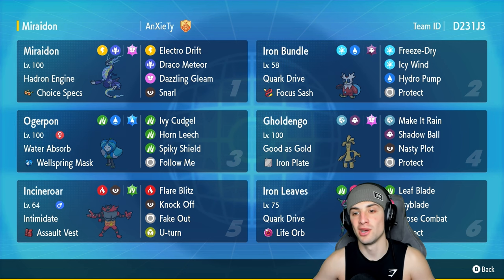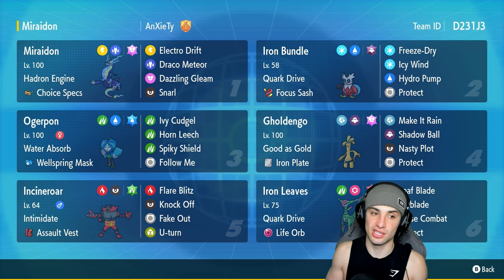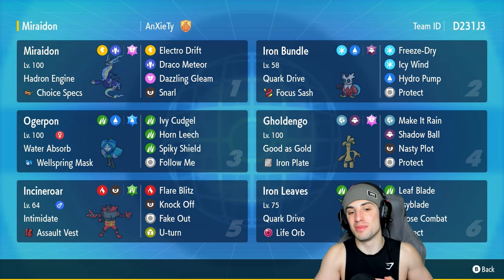Other Pokemon that pair up with Miraidon's Electric Terrain are the futuristic Pokemon — we have two of them: Iron Bundle and Iron Leaves. They get a nice stat boost whenever they're in Electric Terrain. The only other Pokemon that could set Electric Terrain with an ability was Pinchurchin, but let's be honest, that Pokemon kind of stinks.